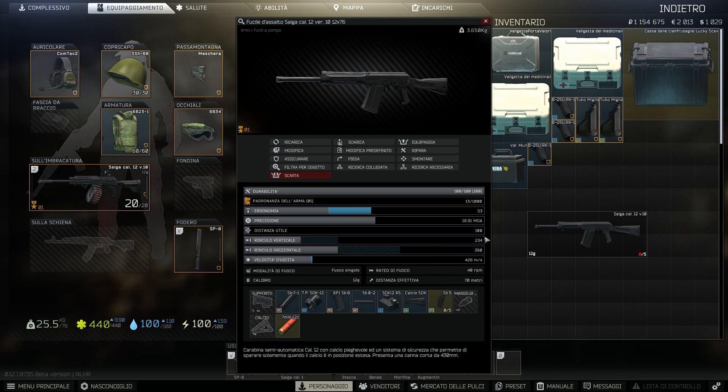La distanza utile: entro 100 metri fa danno. Dopo i 100 metri colpisce, però ha perso potenza il proiettile, quindi farà meno di metà del danno, un quarto del danno. Quindi tipo, colpiamo uno senza armatura e non gli facciamo quasi nulla, nonostante stiamo sparando pallettoni di fucile a pompa. Rinculo verticale, rinculo orizzontale e velocità d'uscita: la velocità d'uscita implementa ulteriormente quanto lontano arriva il colpo e con che potenza.